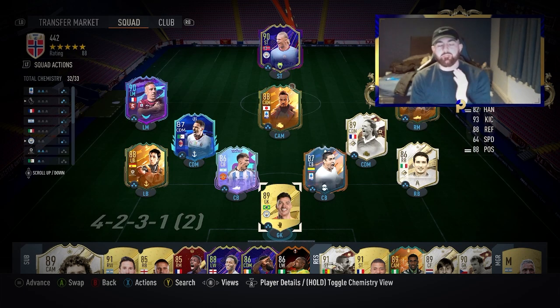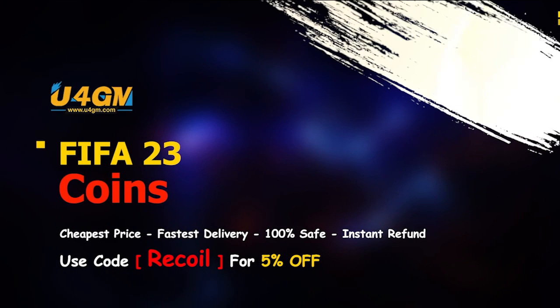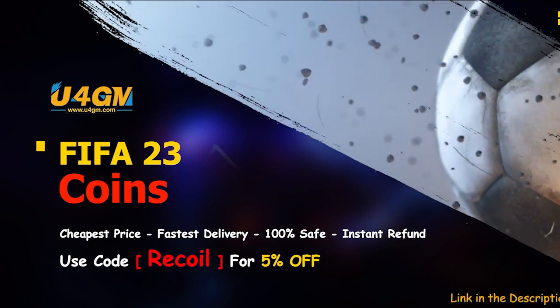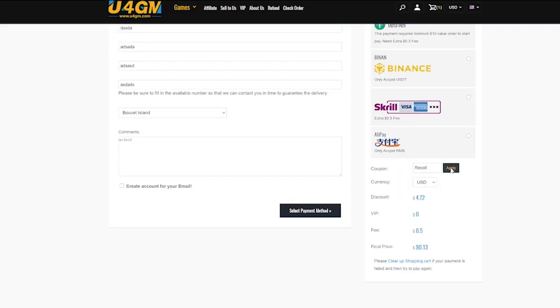Welcome back you guys. I've got a ton of methods to make you a ton of coins. If you are new around here, make sure to subscribe. If you do want a team like mine, all you can do is trade, or if you want an easy route — if you guys are looking to get some FIFA coins to improve your team and smash through Weekend League, check out FIFA 23 coins and you can use code recall for 5% off at checkout. Make sure to go check out the sponsor.